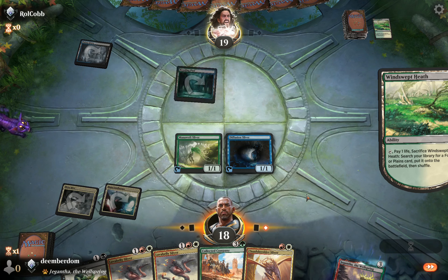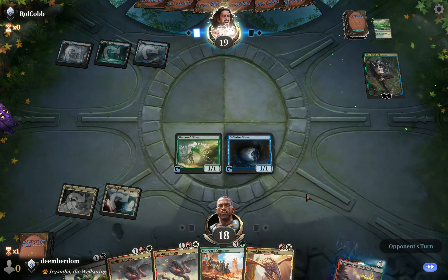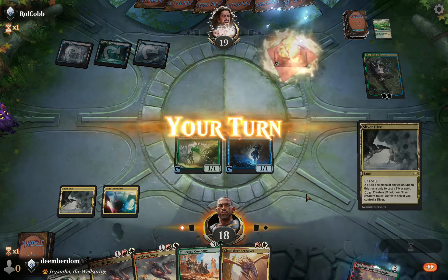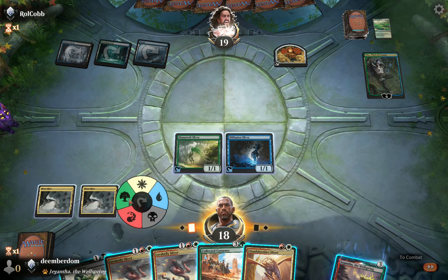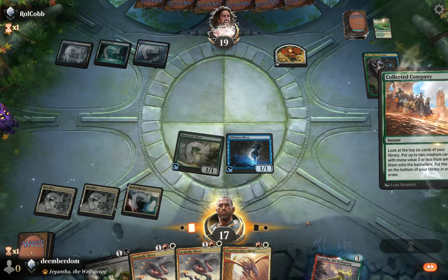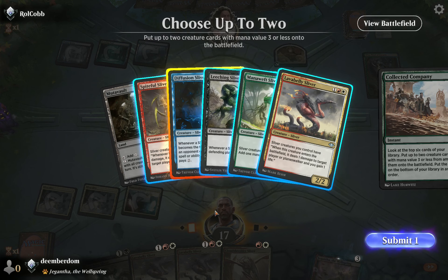The opponent fires off a Brainstorm, fetches, and here comes Oko. It'll be very difficult for them to elk our stuff now because of Diffusion Sliver. Their aim is probably just to make 3/3 Elks to be on defense. Decided to fire off Collected Company to see what we can get — we do have some good stuff in hand, but getting more out there seems nice.